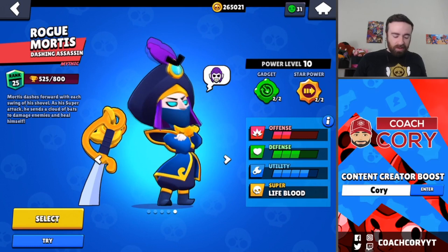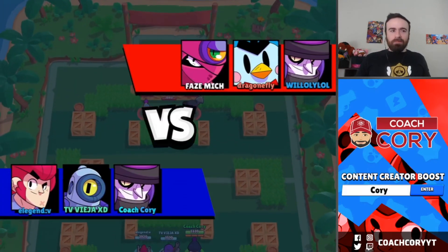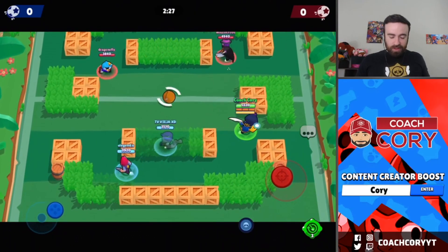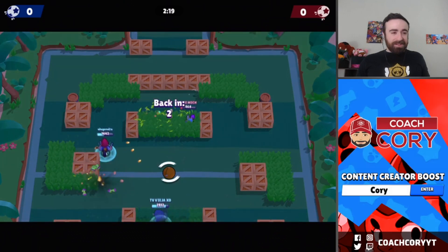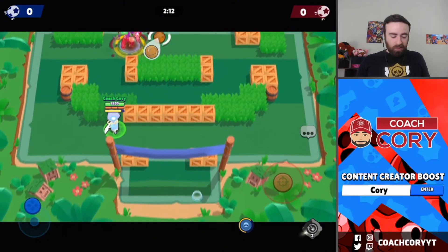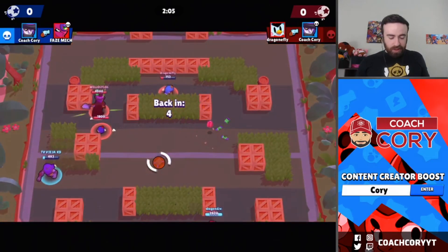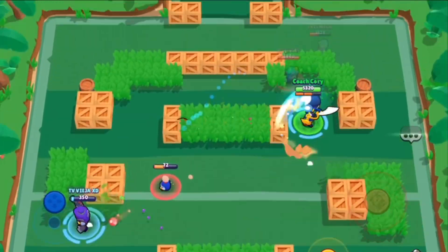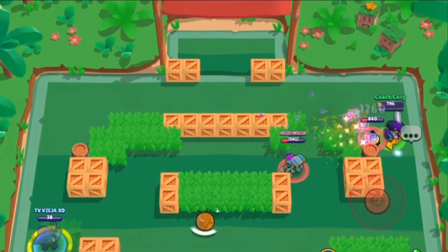This gadget is amazing — let's see if Mortis is actually good in Brawl Ball. He should be able to dribble, and he'll be even better in Bounty since this works with Coiled Snake too. There's a Mortis — I'm not going to completely dash for it. Oh, what a waste of my gadget there. Do I use it after I use up all my attacks to reload, or right before I even start attacking?